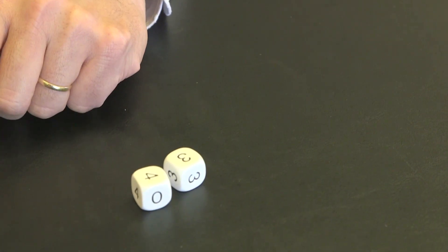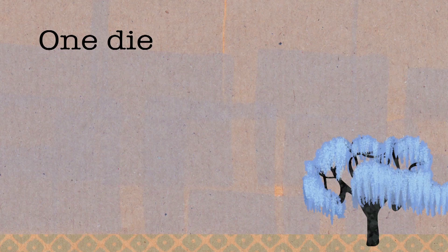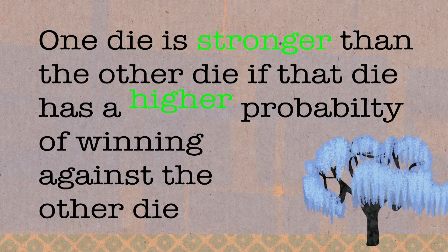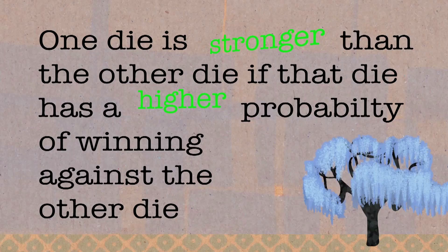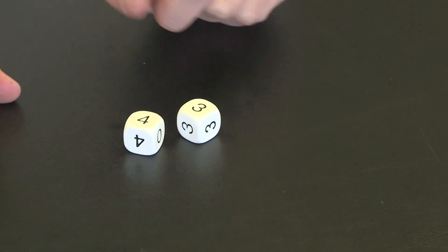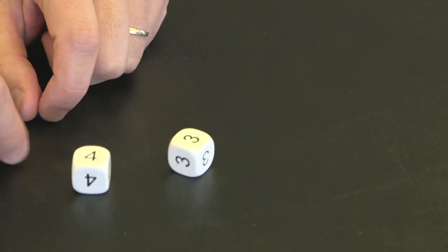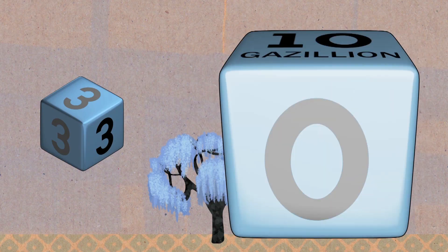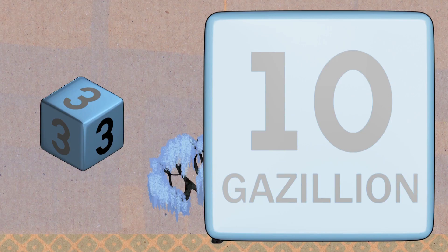Now we try to rank the dice — compare them and see which is stronger and which is weaker. We say that one die is stronger than the other if it has a higher probability of winning, meaning it wins more frequently. We are not comparing average scores; we are comparing probabilities. For example, if one die had 0, 0, 0, 0, 0 and 10 gazillion, it would have a higher average score, but that's not what we're talking about. We are comparing probabilities of winning.